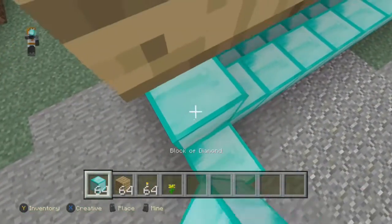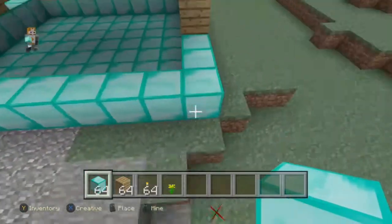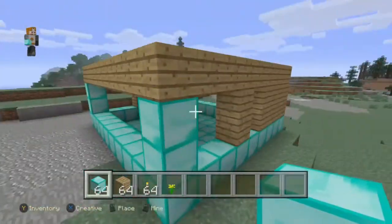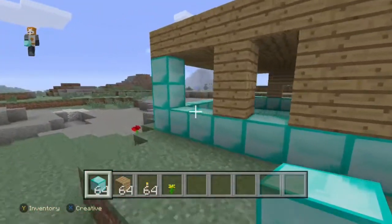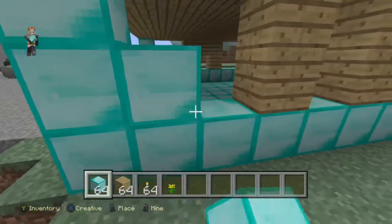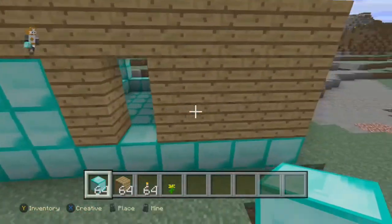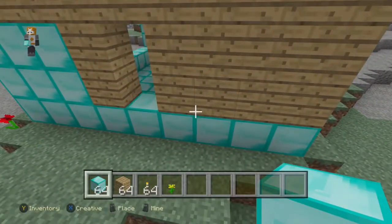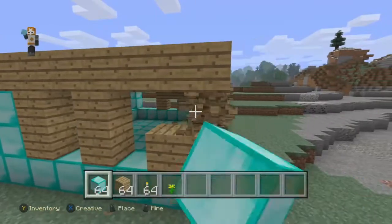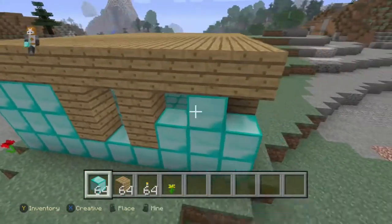Now get the diamonds and put it right there on the edge of the diamond floor, on the ground. Then fill that up with some diamonds, and do the same thing on the other side. Let's get that out of the way — and cover that up with diamonds too.